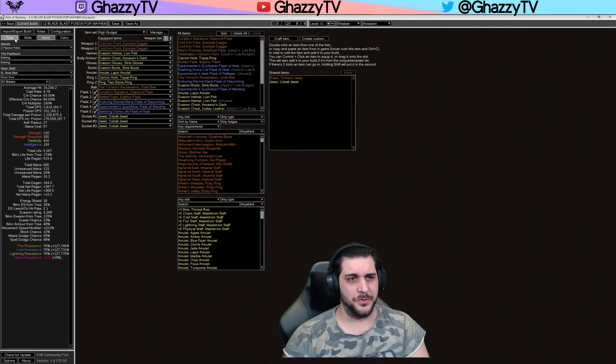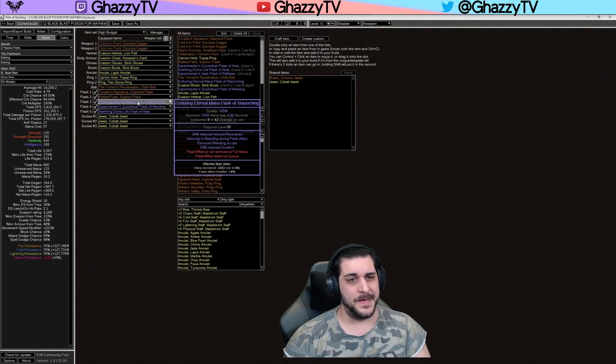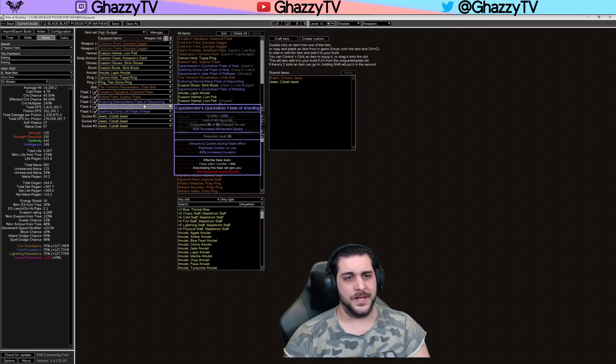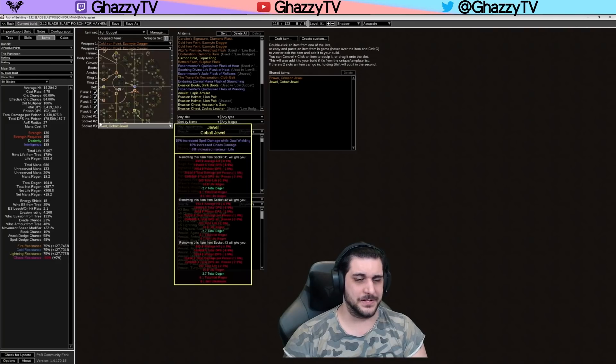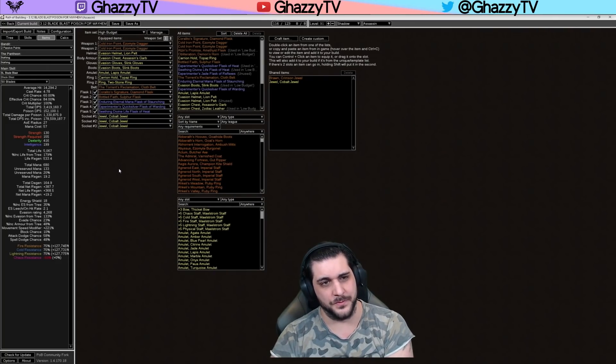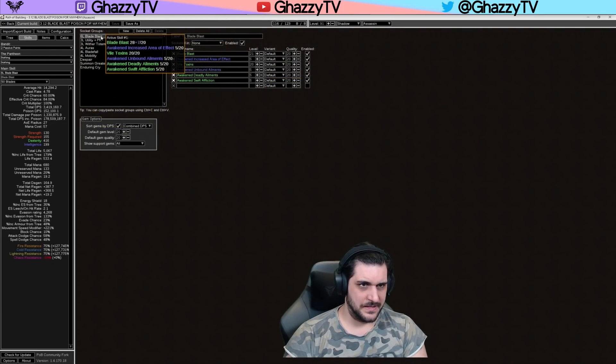Coralito's Signature replaces the two passive points for Perfect Agony. Then you want an Enduring Eternal Mana Flask of Staunching, Warding, or Heat; a Quicksilver Flask of Staunching, Warding, or Heat; and a Life Flask of Staunching, Warding, or Heat — where the Life Flask should be a Seething roll so it's an instant heal. That's literally it. The gearing for this build is so straightforward — very simple to play, very easy in Trade League, very cheap, very effective, and very fast. Now let's go to the skills.